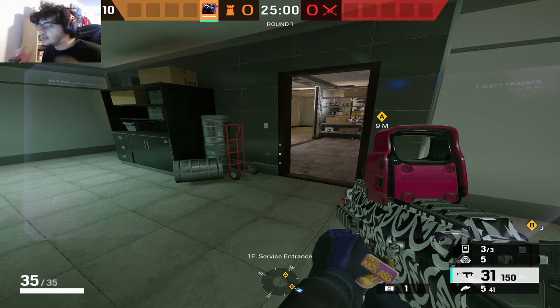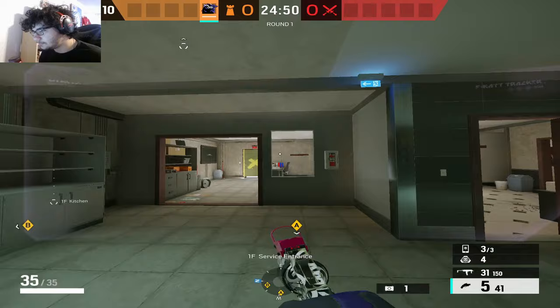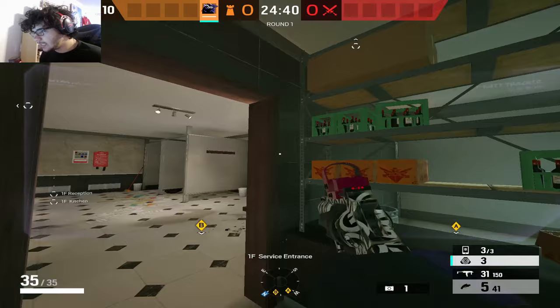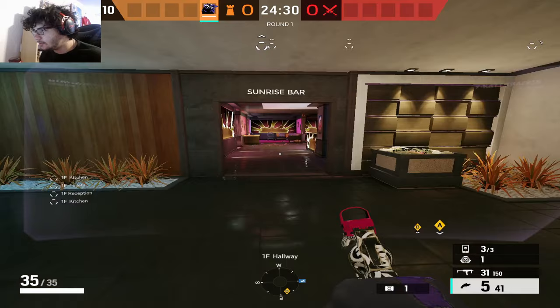I love playing Fenrir on kitchen. The general setup I'll go for: I like getting one on this window. Sometimes I'll put one further into server, sometimes I'll put one on this door, and a lot of the time I'll put one into server. Same thing — I can go deep in the bathroom or I can go on this door. Usually I go like this. And then I have some options — a lot of the time I'll just throw this one here for the doorway late round.